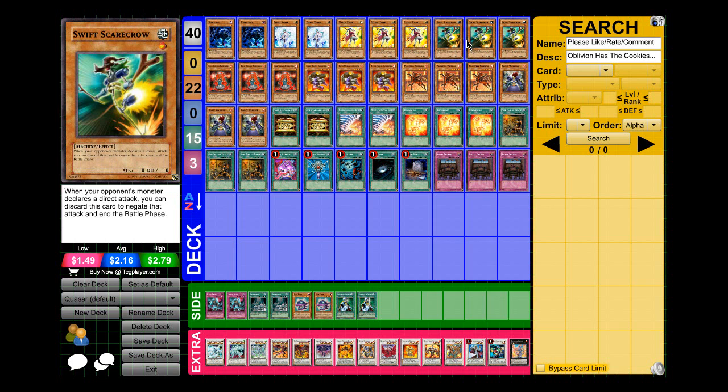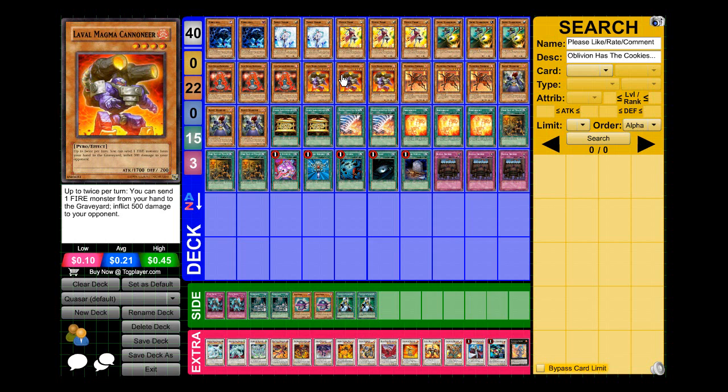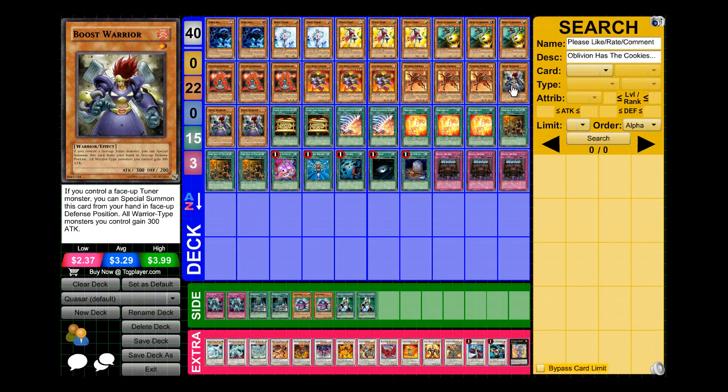I'm running three Swift Scarecrow to save you when you don't have your play set up. Three Handmaiden, three Magma Cannoneer — I really hate drawing into this card, and I tried running it at two, but the deck just doesn't work as consistently, so it has to be at three. I'm also running three Flamvell Fire Dog — 200 defense, so it's a Rekindling target and a solid 1900 beater. I'm also running Boost Warrior, mostly to set up your Quasar plays.